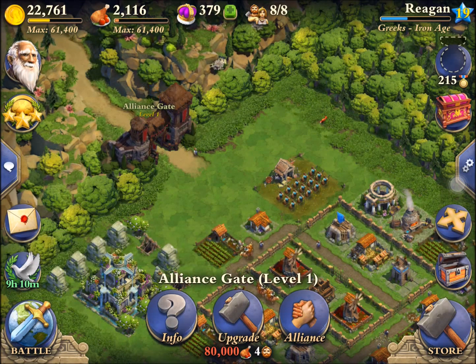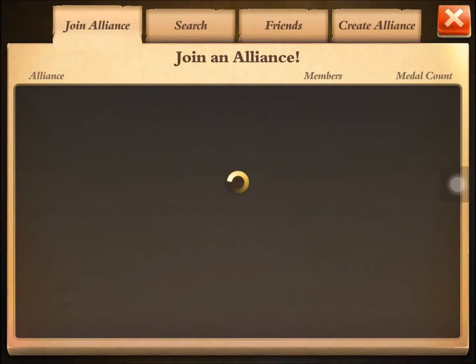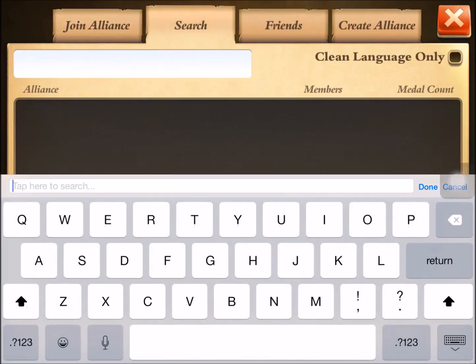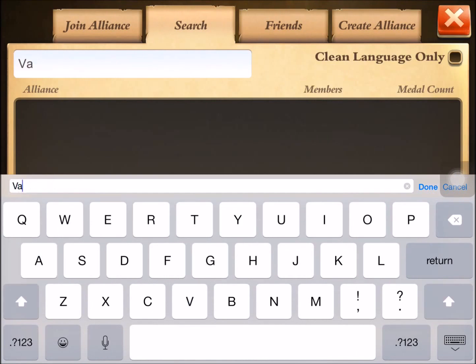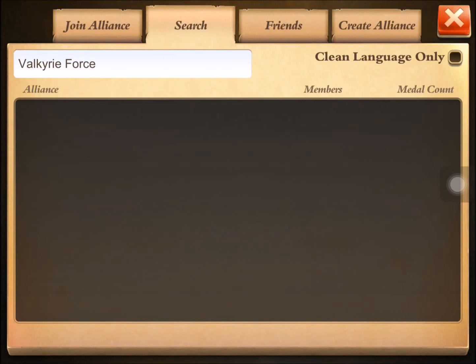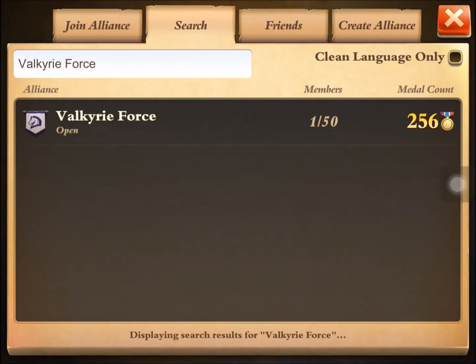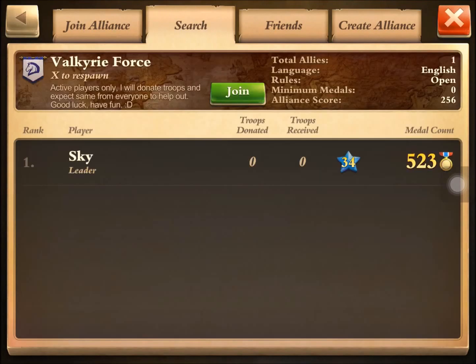In my last video someone mentioned in the comments that I should join his alliance, so right now I'm going to search for that. I'm going to type his alliance in here — Valkyrie Force — and hopefully it will come up. I didn't click done the first time, but it looks like it's the only one so he's in there by himself, so I'm going to go ahead and join him.